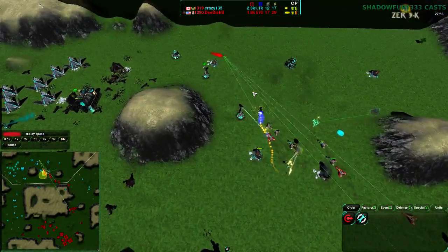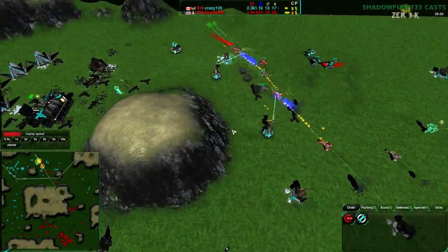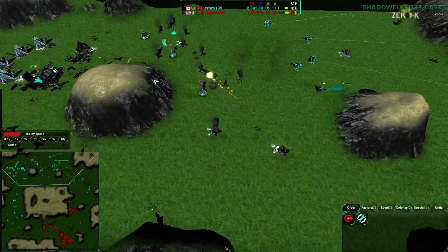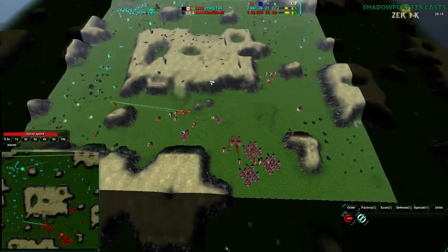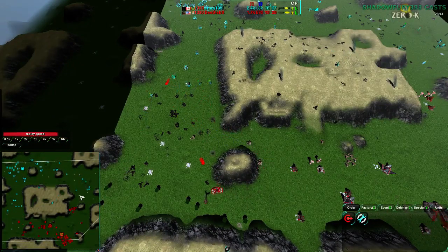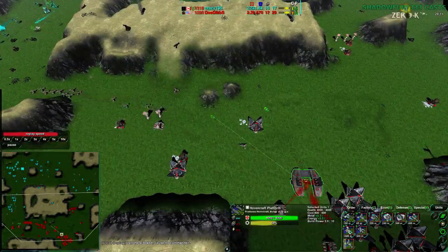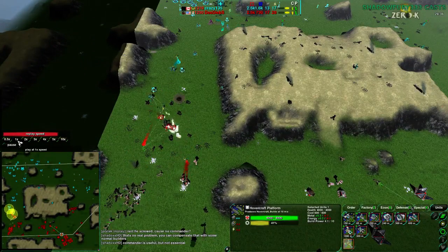That is something that has really slowed Dee Deebs down — it hasn't cost him the game in this particular case, but it has been slowing him down and giving Crazy135 a much bigger advantage than he really deserves. Dee Deebs should have won about 20 minutes ago. The fact that he hasn't really comes down to unit composition, and the lack of metal extractors here doesn't help either. He's been focusing so heavily on Scalpels, staying in the raiding stages well past the time the raiding stage has been over.